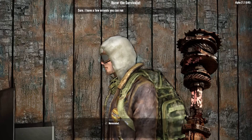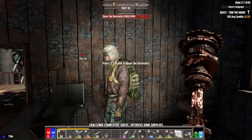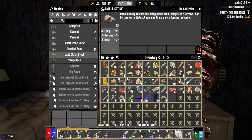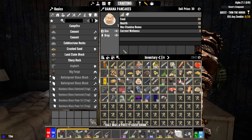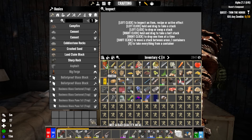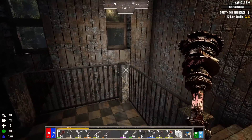What other jobs do you have? Thin the horde — kill any 20 zombies. I can do that. Okay, let me try something. We're going to craft ourselves a land claim block. I'm a little bit full on stuff — I'll eat these yummy pancakes. That'll get the food going up a little bit.